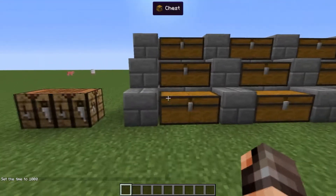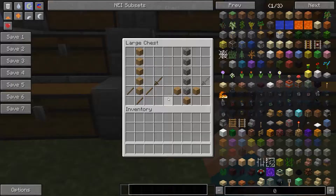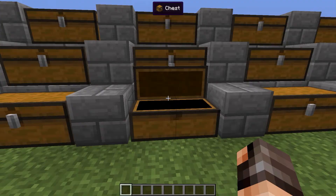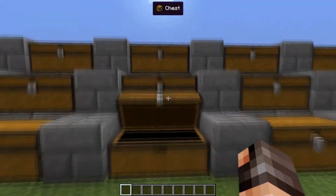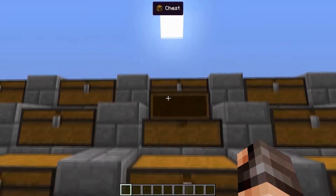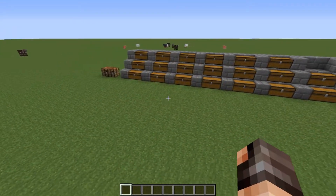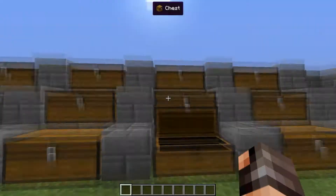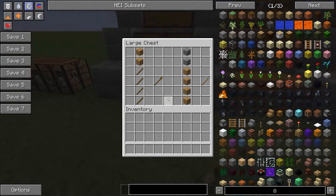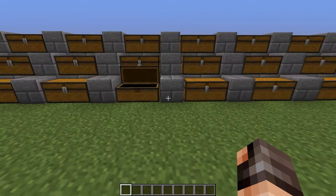An extended tool can mine blocks 100% faster — so that's shovels, pickaxes and axes, all twice the normal speed. An extended hoe has 100% more durability and creates farmland that takes longer to turn back into dirt. These tools also have 100% more durability and do 20% more damage than before.